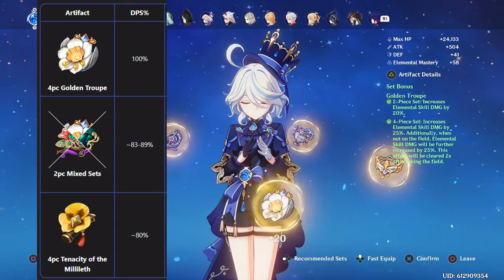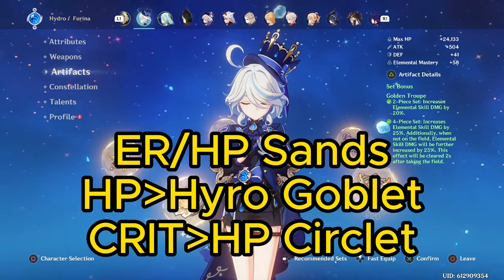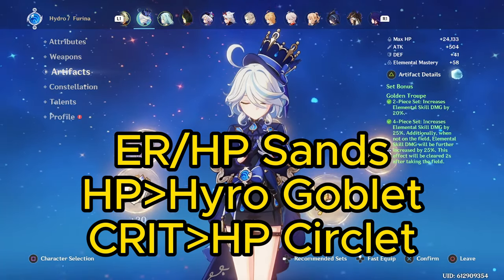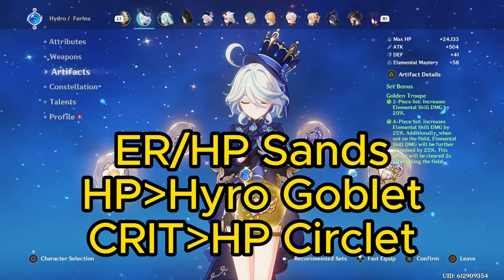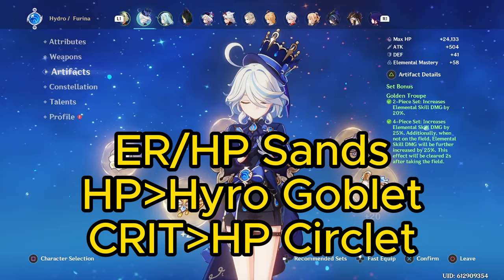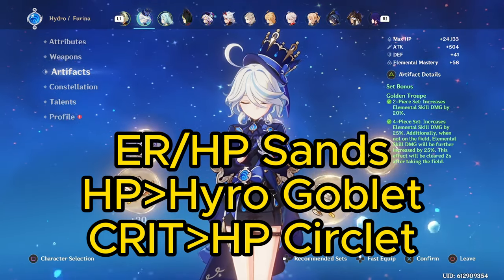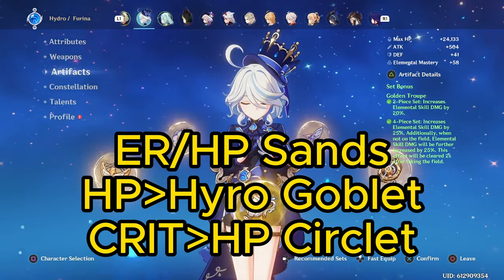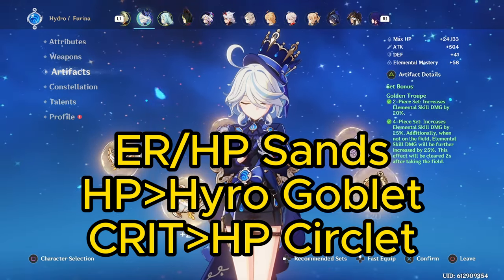For the main stats, use ER or HP Sands — ER if needed to hit your energy requirements, otherwise HP. For the goblet, HP percent is ideal. Hydro can be used if you have a better Hydro goblet than HP, as Hydro isn't too far behind, but over time you should try to get HP. And for the circlet, Crit is always best, but like the goblet, HP isn't too far behind and can be used if you have a considerably better HP circlet than Crit.